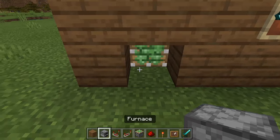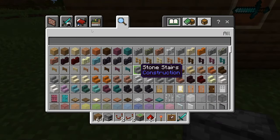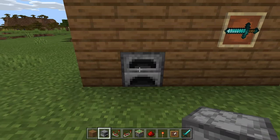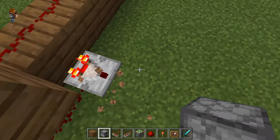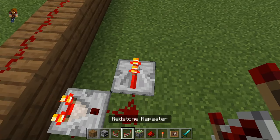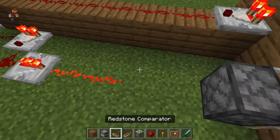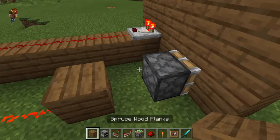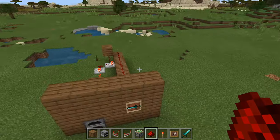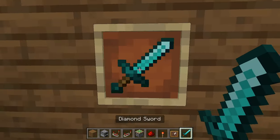Come back over here to the front and place your sticky piston along with a block of your choice — for example a crafting table, bookshelf, or enchantment table. Once you have that ready, place redstone dust, a redstone repeater, more redstone dust, and right next to the sticky piston place a redstone torch. Now you're basically done.